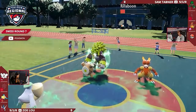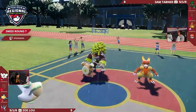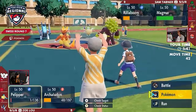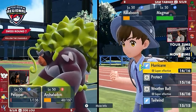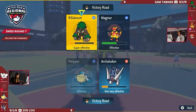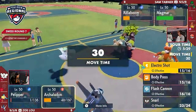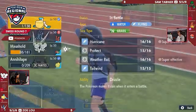Interestingly, Magmar is faster than this Archaludon, so offering an Overheat there could be quite key to dish out the rest of that damage. The Assault Vest and the rain — it's probably still not enough. But maybe a Grassy Glide and an Overheat is enough at this point, because if you can avoid Archaludon doing another load of damage, an Electro Shot is most likely enough to KO this Magmar now that it's at plus-one special attack — or rather, plus-two after the next one.